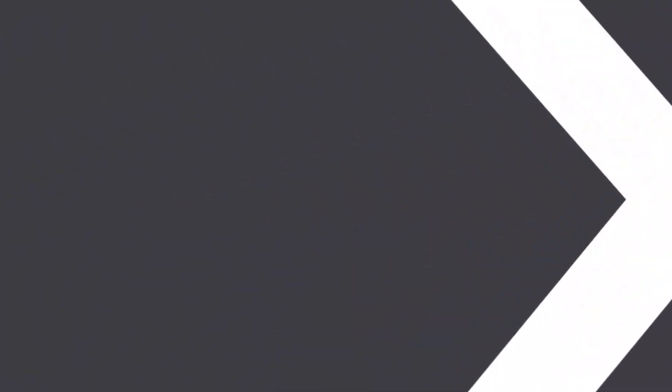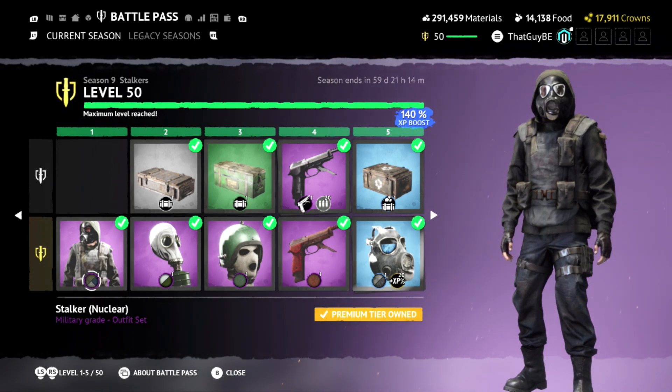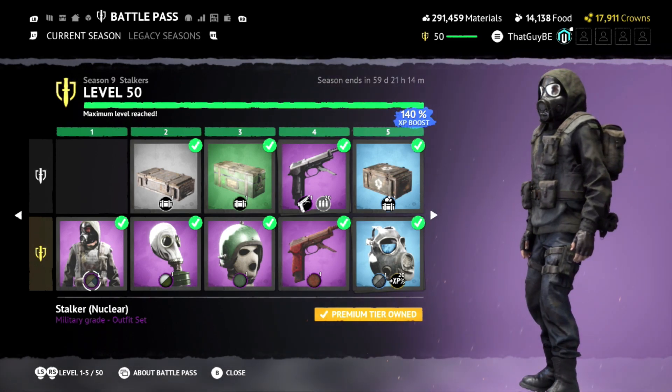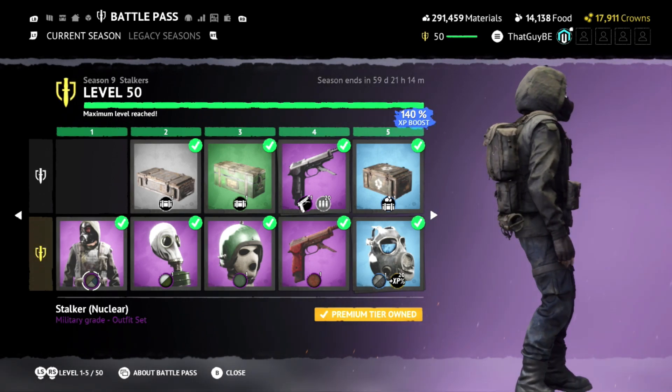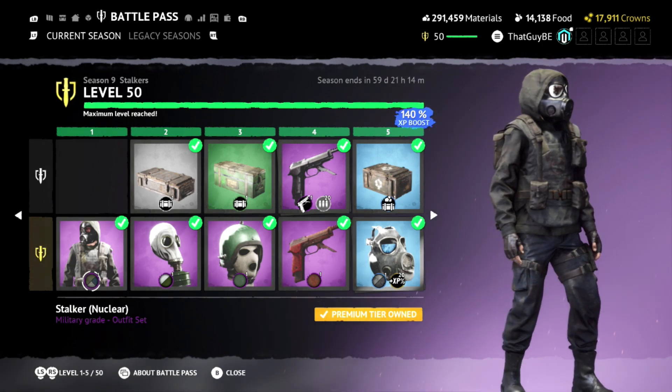Let's go ahead and check out the battle pass. Season 9 — Stalkers. Stalkers are the children of the apocalypse, they were born to survive in the outlands, equipped with powerful grenades and formidable AK74KSU. Shadows shadow them across the lands and discover the enhancements they bring. So this season is Stalker — that is the theme of this update, which is a dark survivalist kind of update. It reminds me a lot of DayZ, which makes this a really welcomed update for me.